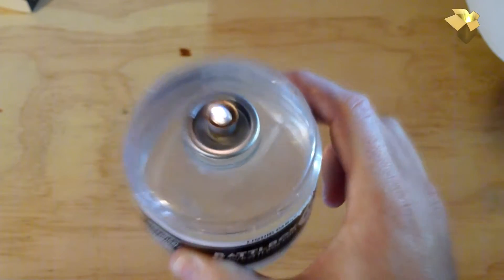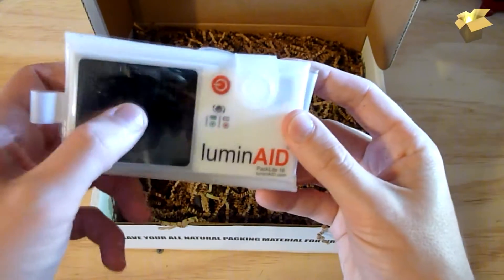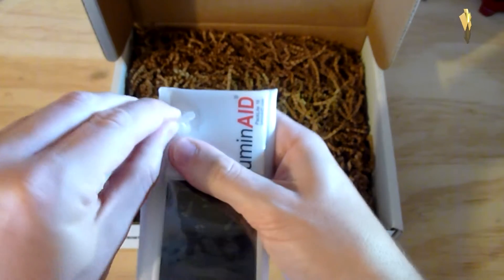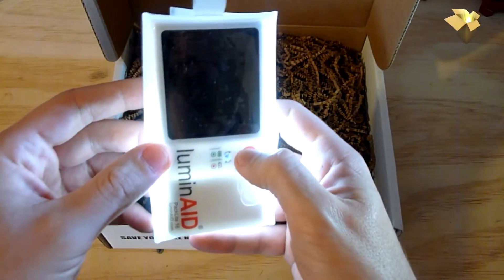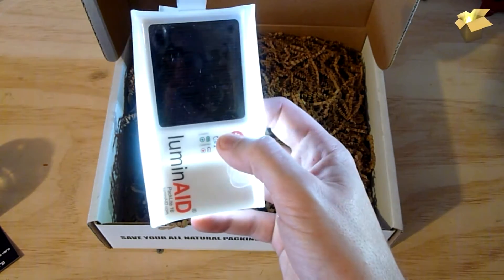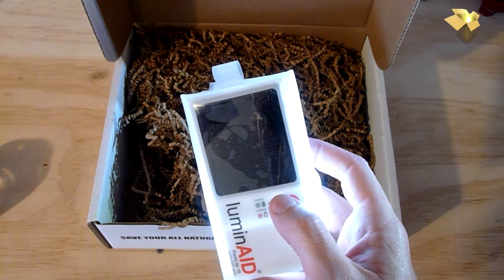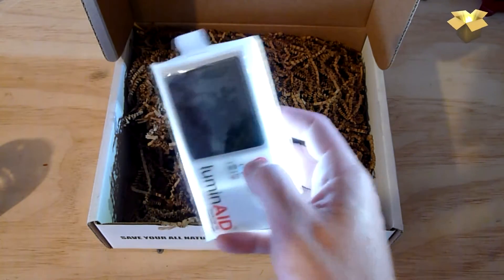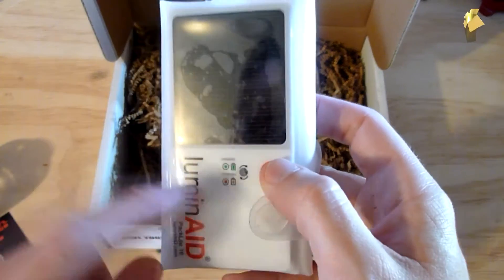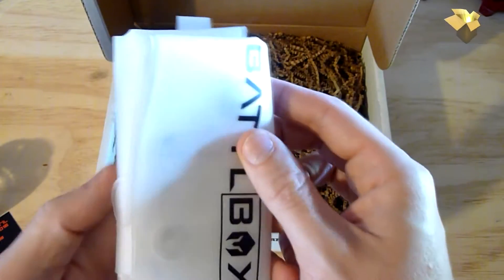Next thing we have is the Illuminaid Pack Light 16. I see some sort of a solar panel there. It's got our battle box logo on the back — something else branded for battle box. It's pretty cool. Looks like it's a light with different levels of illumination. According to my cheat sheet, this is the Illuminaid Pack Light 16 solar light. It lights up at varying degrees of brightness and it's charged by the sun. There's a little indicator — green is charged, red is charging.